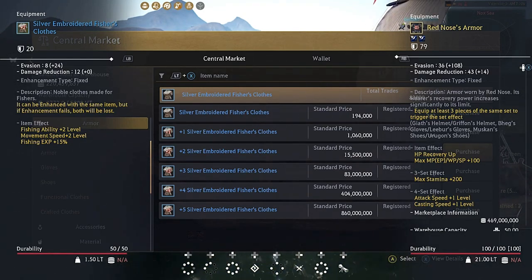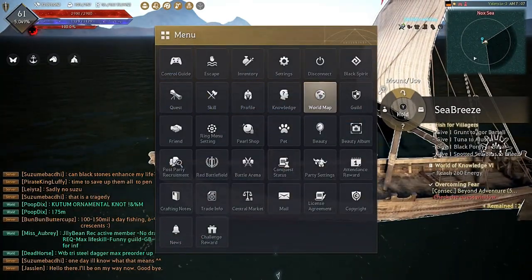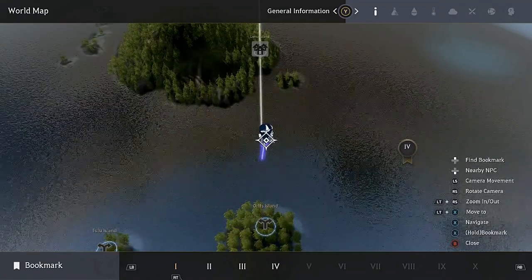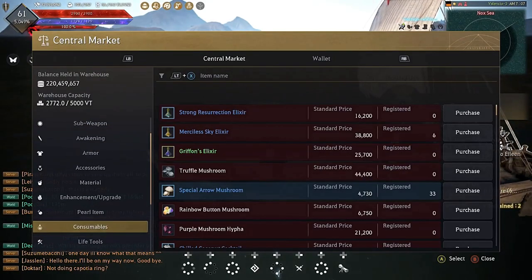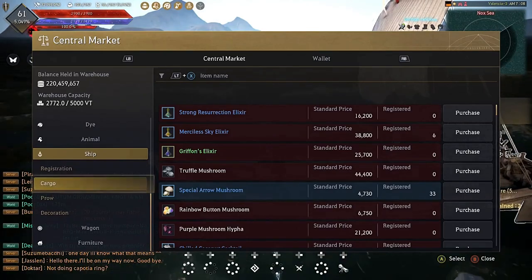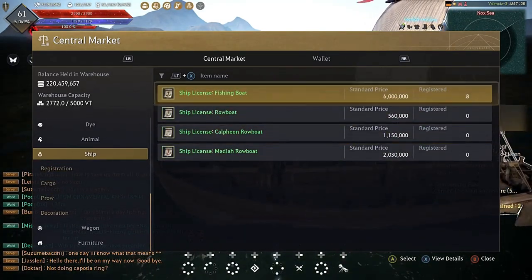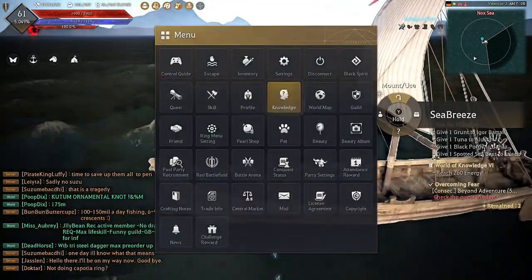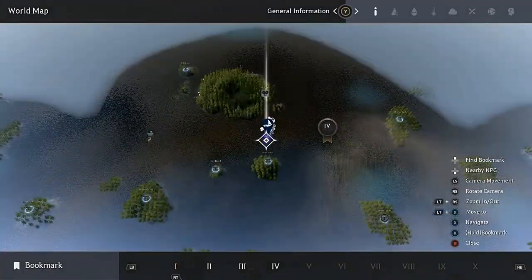Once you have the Silver Embroidered Fisher's Clothes and the Belanos Fishing Rod, go into the world map. You'll want either a rowboat or a fishing boat — I highly suggest getting a fishing boat. You can get it from the central market by going to Ship Registration. That's the boat you want.